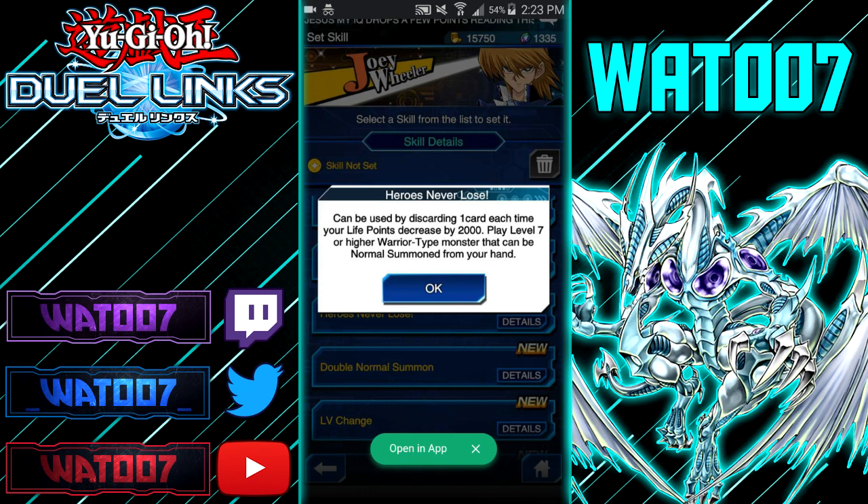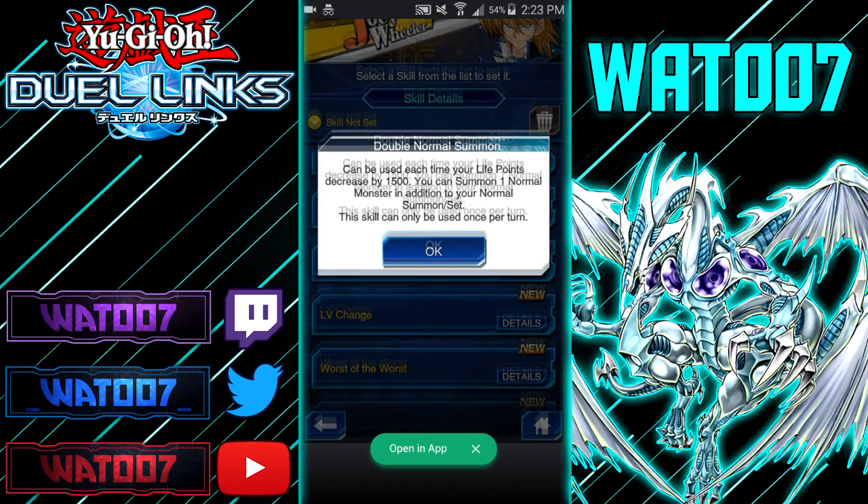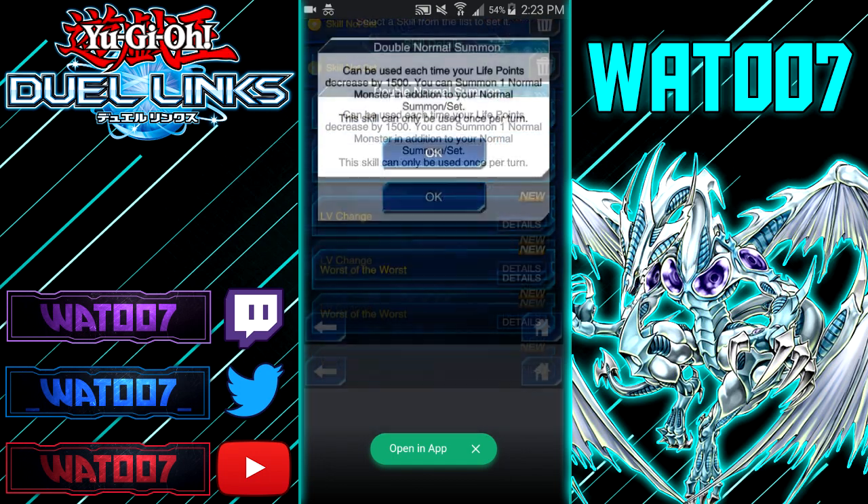Heroes Never Lose: can be used by discarding one card of each type each time your opponent's life points decrease by 2,000 — play a level 7 or higher Warrior-type monster from your hand. That's any level 7 or higher Warrior. Double Normal Summon: can be used each time your life points decrease by 1,500 — you can normal summon one additional normal monster in addition to your normal summon or set. This skill can only be used once per turn, and it helps out Gemini monsters a lot.